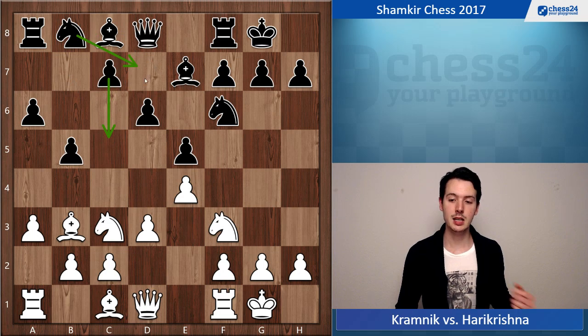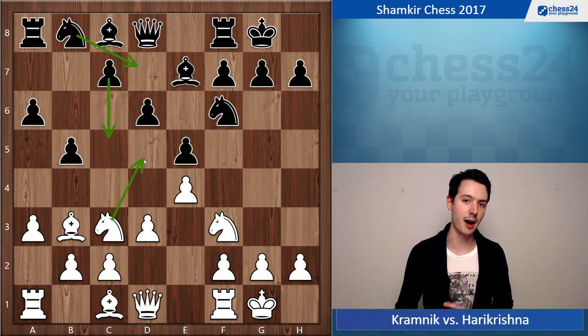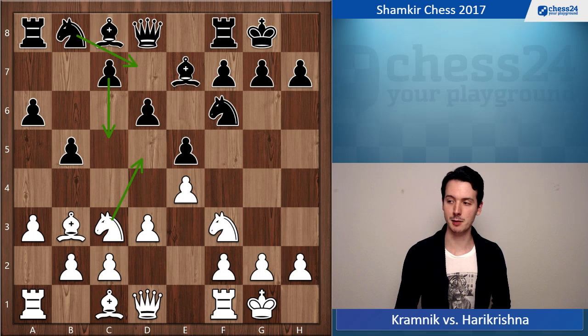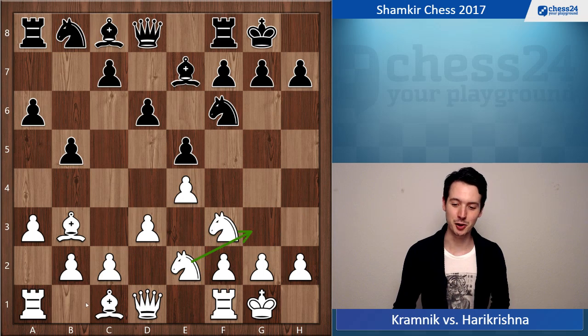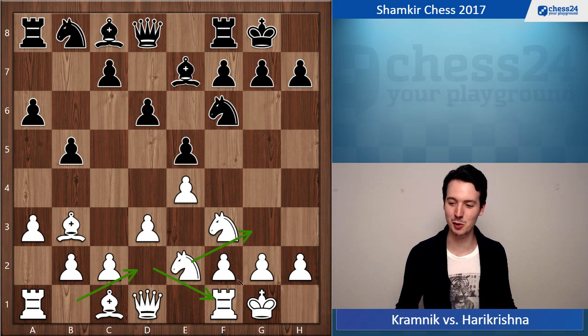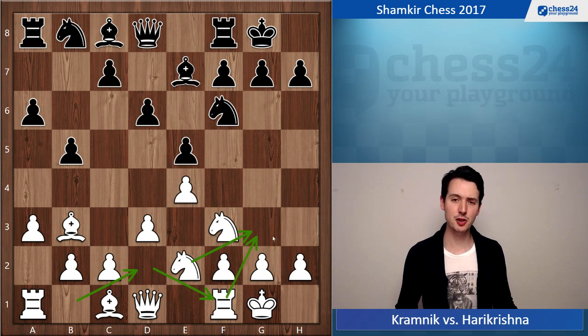Knight b8 enables black to go c5, get a better grip on the center, and develop the knight to d7. The knight moving back also took the venom out of the potential idea Nd5, which is often in the air. Now Kramnik plays a different plan — knight e2 — very typical, to maneuver this knight to g3. Usually it takes a different route: Nb1 to d2, and then to f1 after the rook has moved, and then go to g3.